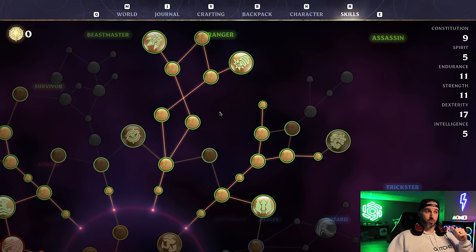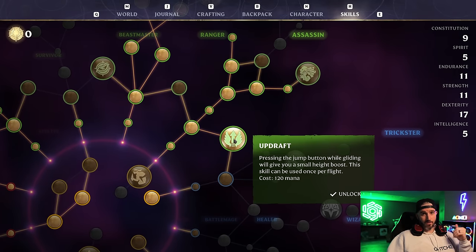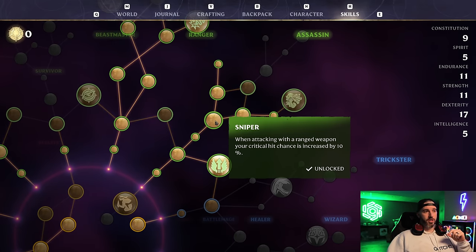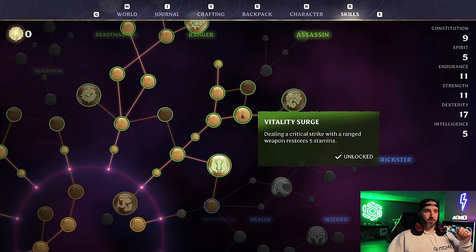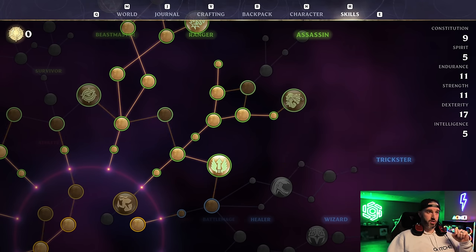In the Assassin tree: pick up Dexterity then Airborne and Updraft for better glider efficiency. Then Endurance and Sniper — when attacking with a ranged weapon your critical hit chance increases by 10%. Pick up Blessed Arrows as a throwaway to unlock a Dexterity point for more range damage, then Vitality Surge — dealing a critical strike with a ranged weapon restores five stamina. That unlocks another Dexterity point for bonus damage.